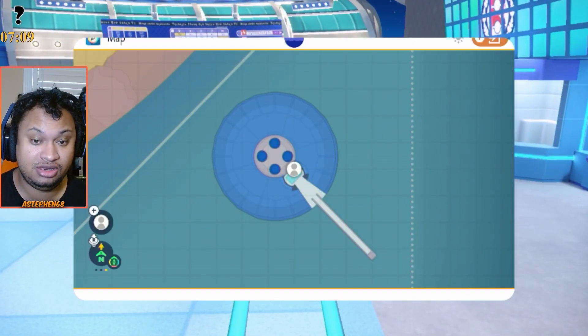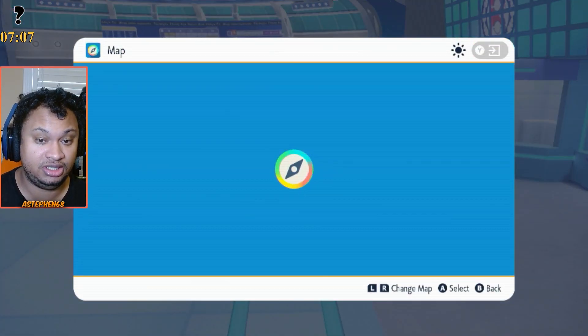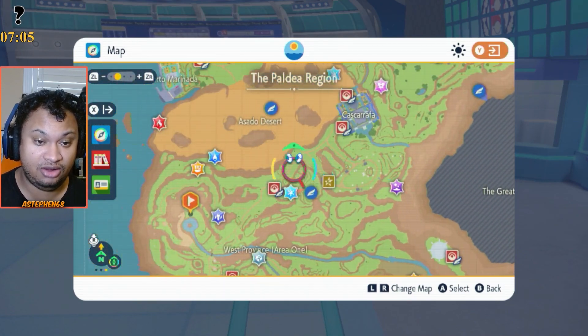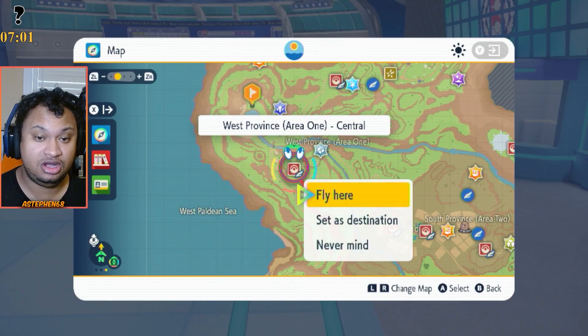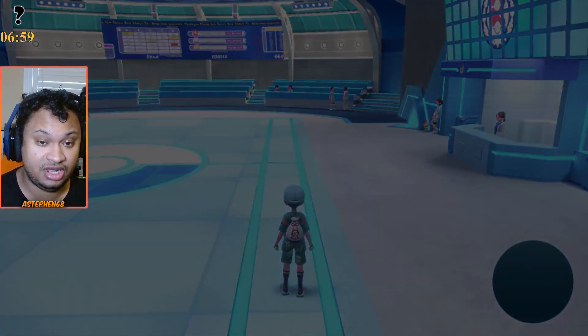So now we're going to show you where Raikou is. We're going to head back to Paldea — it's out west here. As you see on the map, it's located in the West Province. We're going to go to West Province Area 1 Capital and then fly up to it.